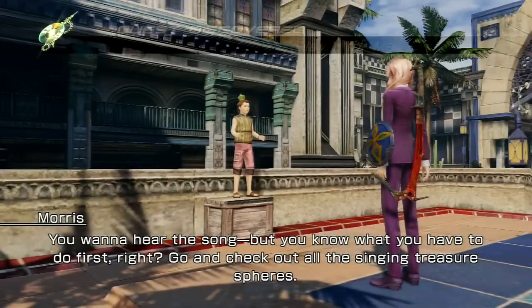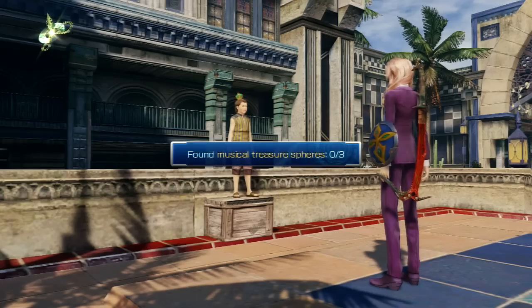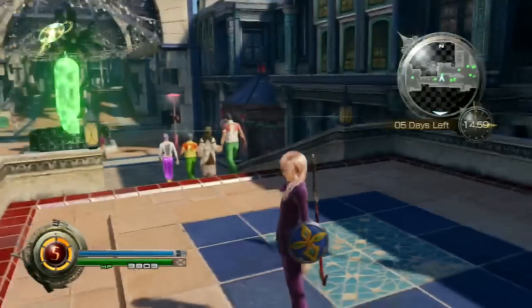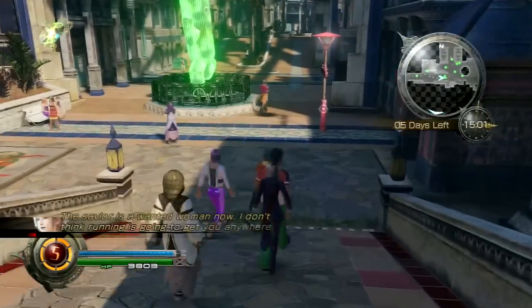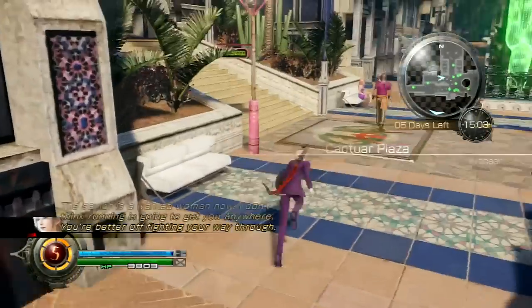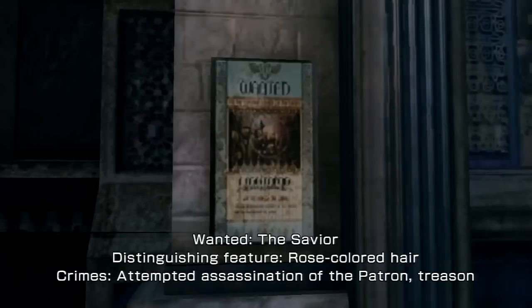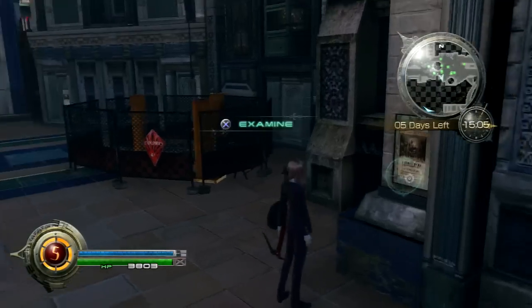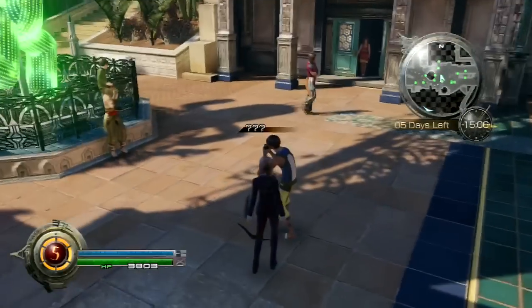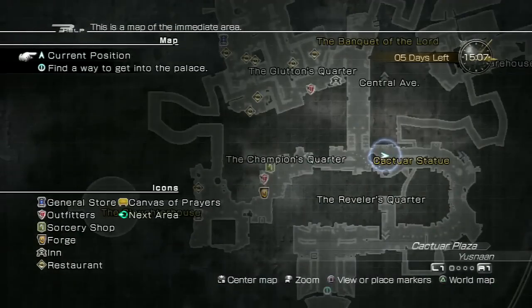You wanna hear the song? You know what you have to do first, right? Go and check out all the singing treasure spheres. The savior is a wanted woman now — I don't think running is gonna get you anywhere, you're better off fighting your way through. Look at this guy, he's kind of humorous actually. We are going this way, and that's the correct way.